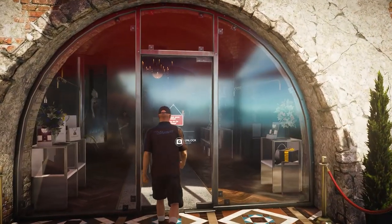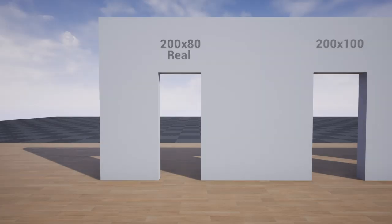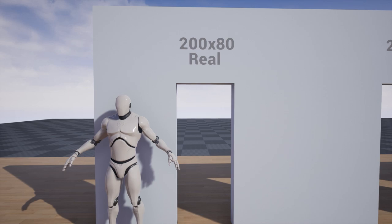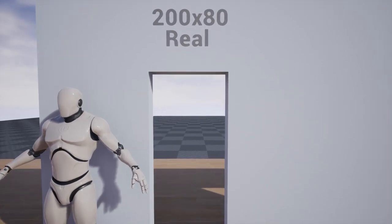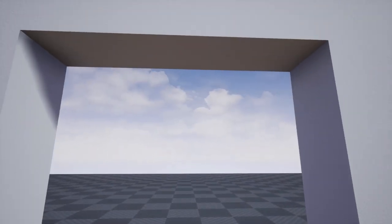So why do game creators do this? Let's test it inside Unreal Engine 4 to see what exactly is happening. Here we have 5 examples. The first doorway on the left is close to real doors — 2 meters in height and 80 centimeters in width. The door on the right has dimensions close to the game examples we saw before. If we go through the first door, you can see that it looks ridiculously small — the camera almost touches the wall at the top of the door.